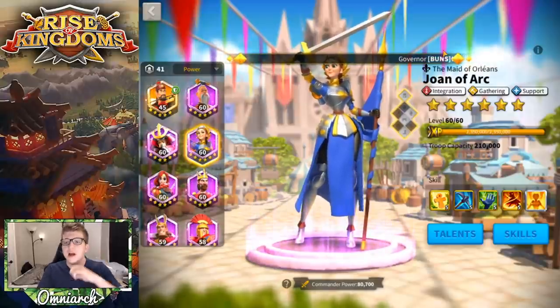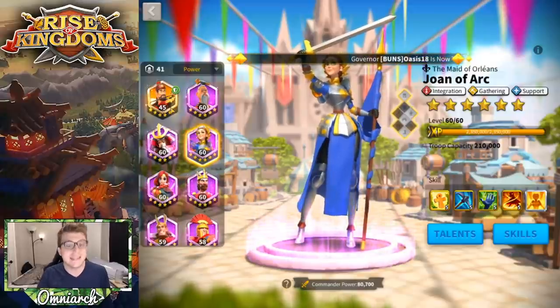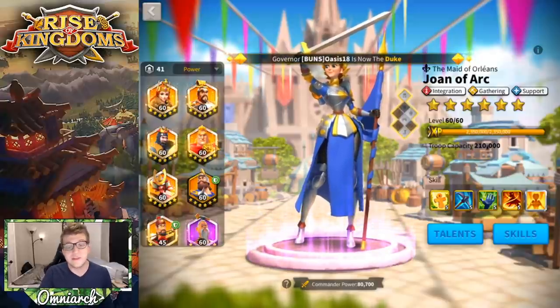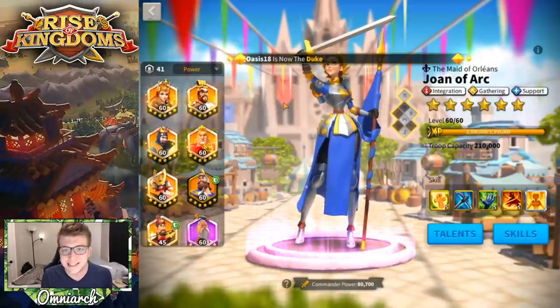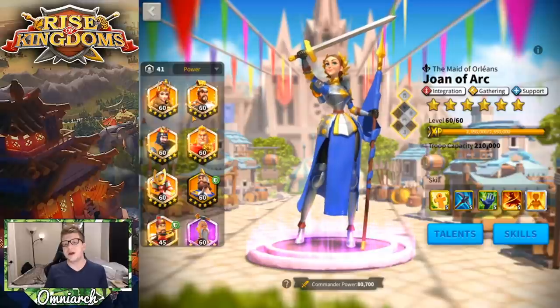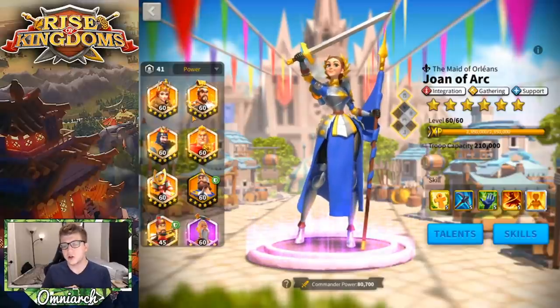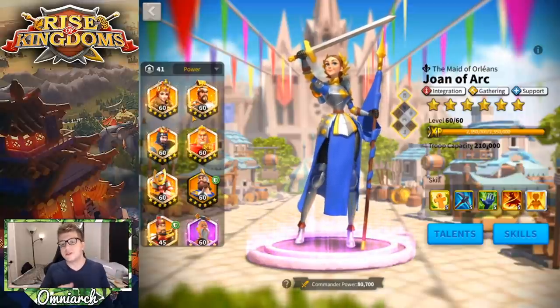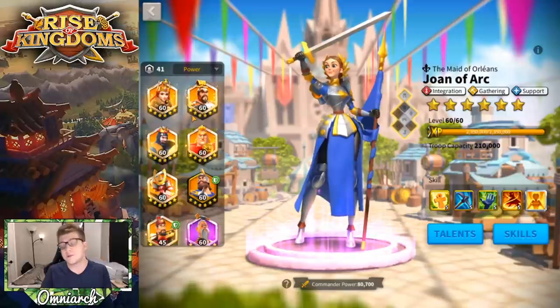Because Joan provides healing and rage regen, the commander she's paired with as a secondary is going to be popping off active skills a lot, and active skills are the most powerful skills. The good news is she typically isn't that defensive — she's pretty squishy. A lot of times she'll be secondary to a tanky commander such as Richard the First, Charles Martel, or sometimes even Alexander.